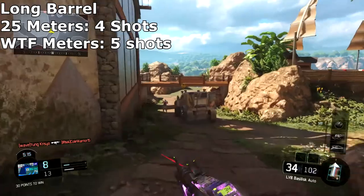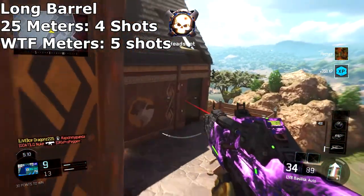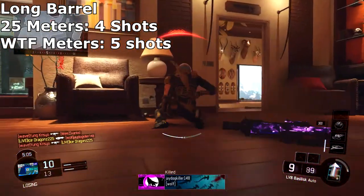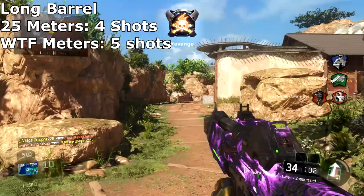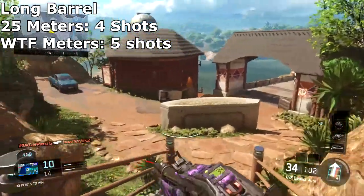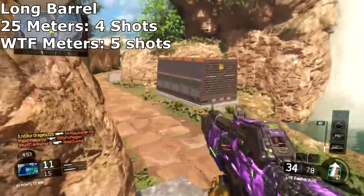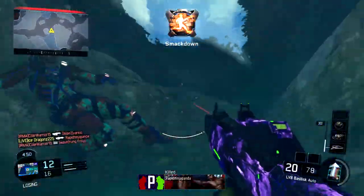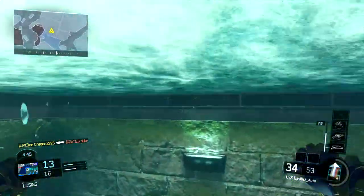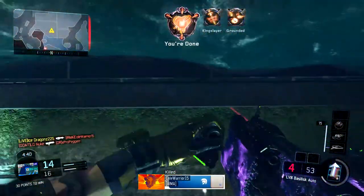The Long Barrel attachment extends your range significantly across the entire map. With Long Barrel, 25 meters is your four-shot kill maximum range, and I could not find a five-shot kill range no matter how far out I tested — it was always a four-shot kill. So Long Barrel is a great option if you want a four-shot kill anywhere on the map.